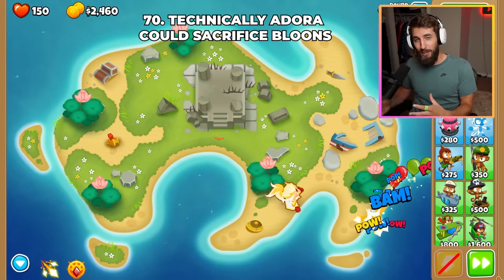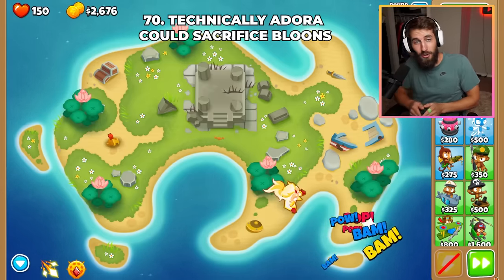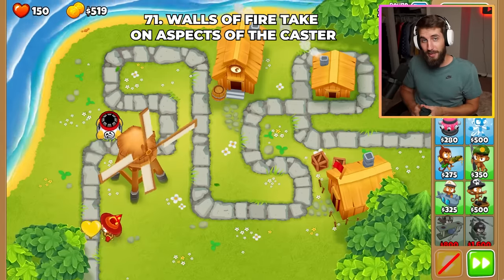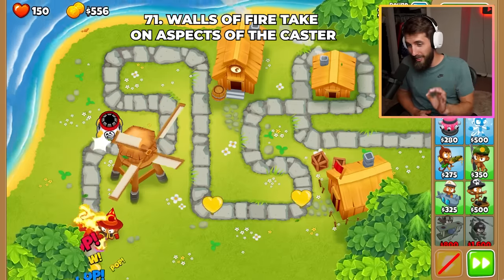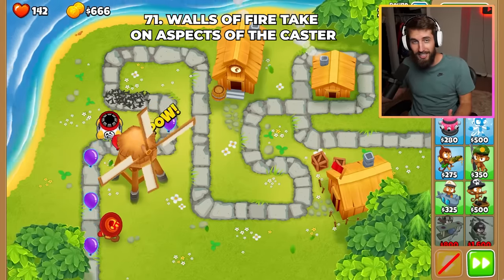Technically, Adora could sacrifice Bloons, but apparently this is the wrong type of experience and could actually hurt Adora. The reason Camo Bloons can get past walls of fire but not spikes is because spikes are, quote, 'just in the way and hurt stuff,' while walls of fire are magical, so they take on some aspects of its caster.